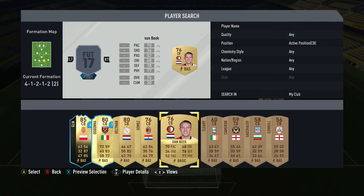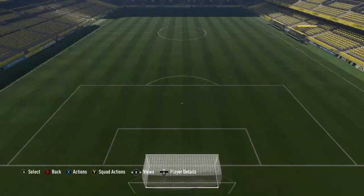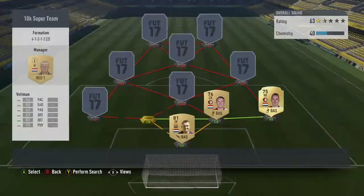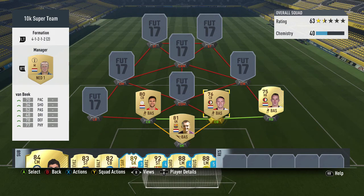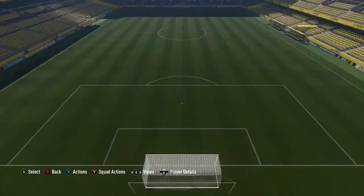Next to him at centre back I've got van Beek — probably the better of the two centre backs in the team, just because of his low/high work rates, which has done really well for me. He's managed to score one goal in seven games. Next to him as a great partner is Veltman. Van Beek feels really big and strong, whereas Veltman is a more controlled centre back — he plays the ball out from the back very well, his distribution is brilliant.